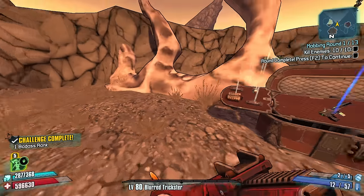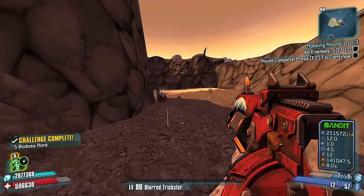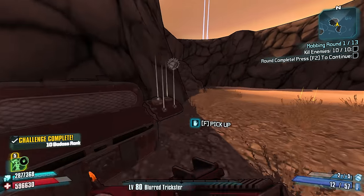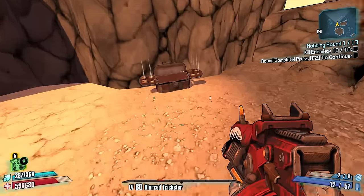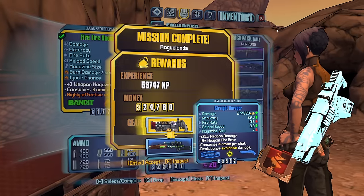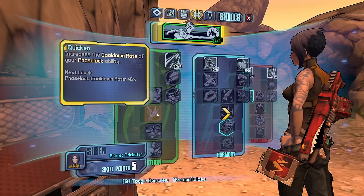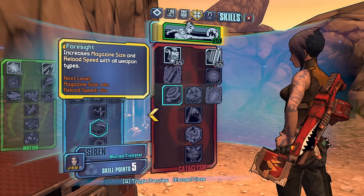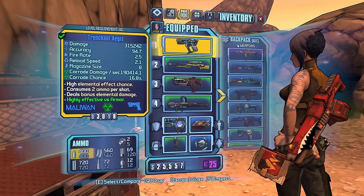A hand cannon — snooze. My last run I had a Hellfire, which I was pretty hyped about — I was running through enemies pretty quick. As far as options, let's take magazine size and reload speed. I like this right-side skill tree a lot.